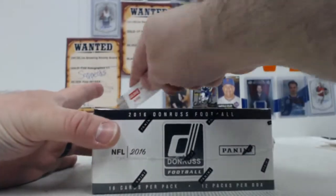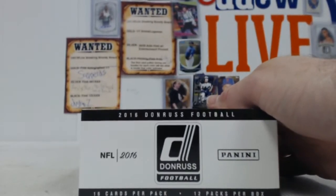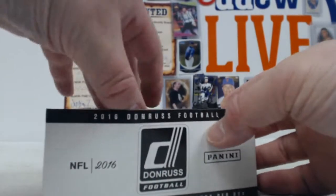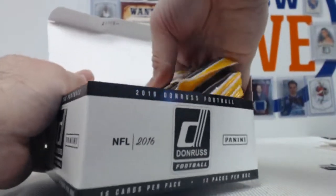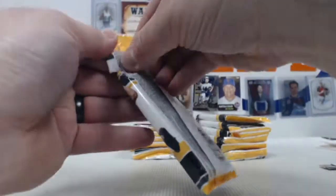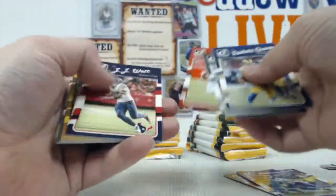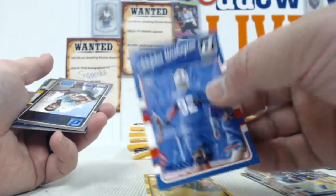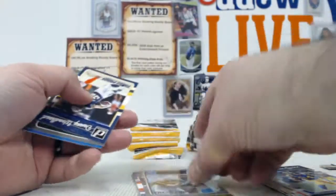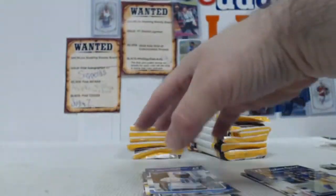Next one up — Donruss football. One of my favorite sets right here. Let's see what happens. Fan of the game, a press-proof Washington, a press-proof Kenyon Drake, Woodhead, Perkins rated rookie, and an A'Shaun Robinson regular rookie.